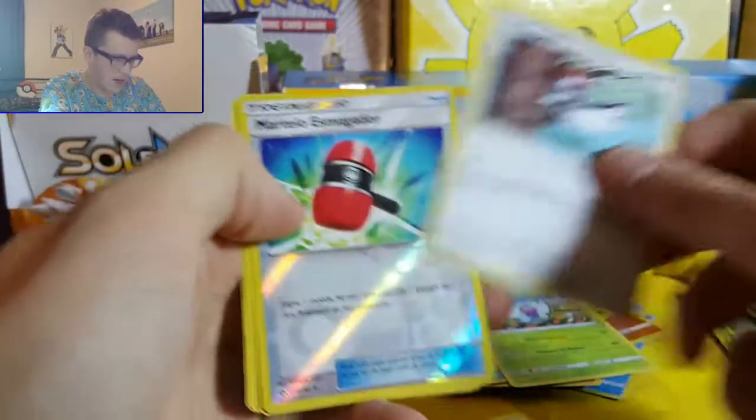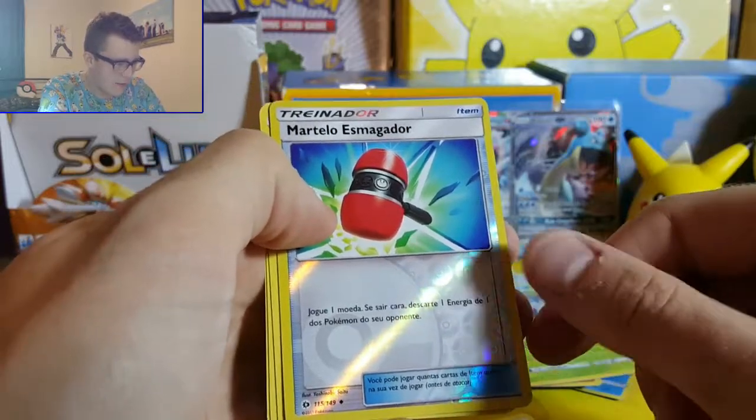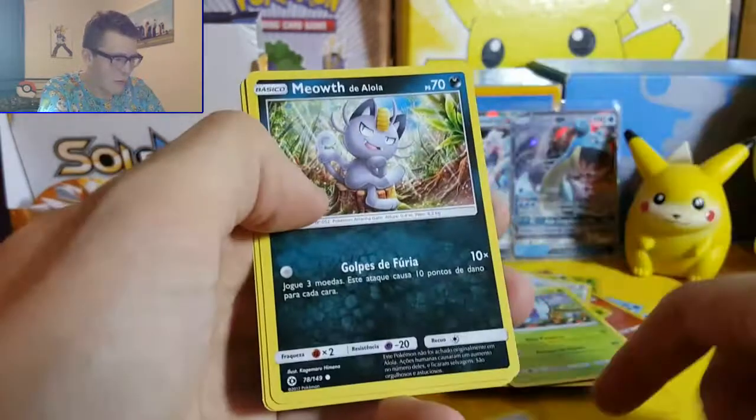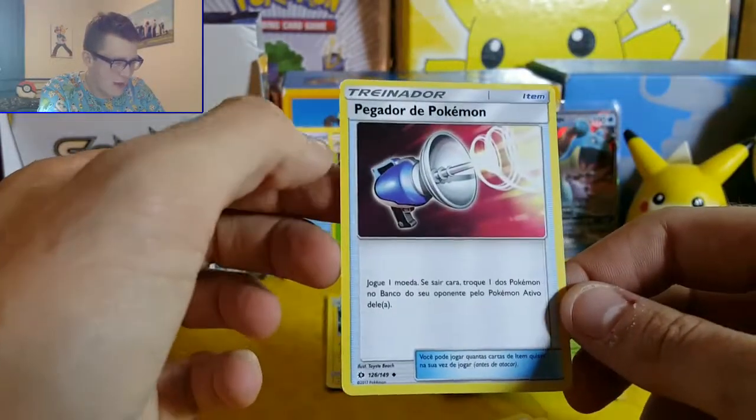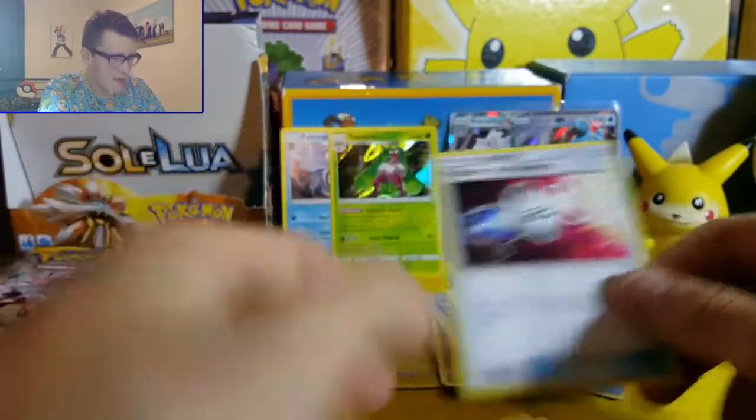Heracross, Buneary, Bellossom, Esmagador - aka crushing hammer - reverse holo, Meowth, Granbull, and Pokemon Catcher - Pegador de Pokemon. Fantastic.